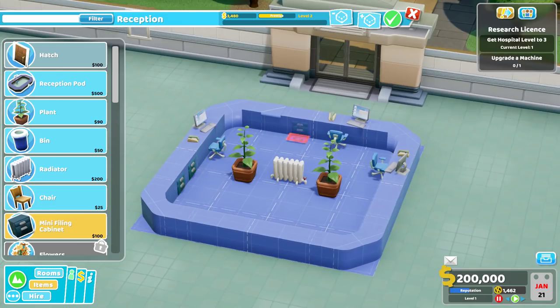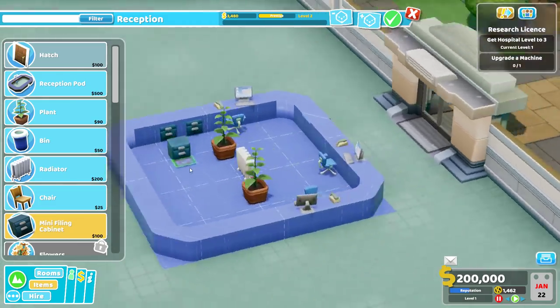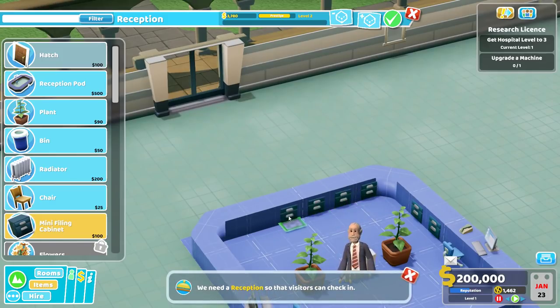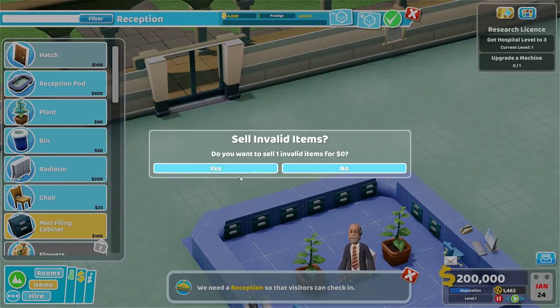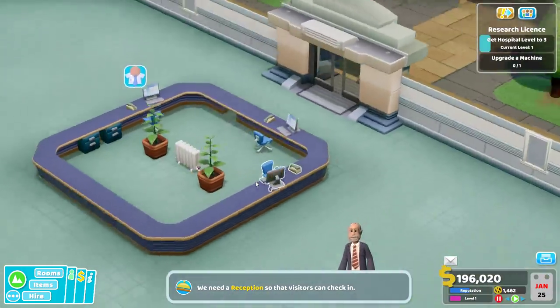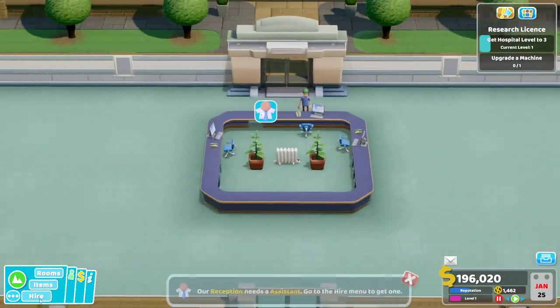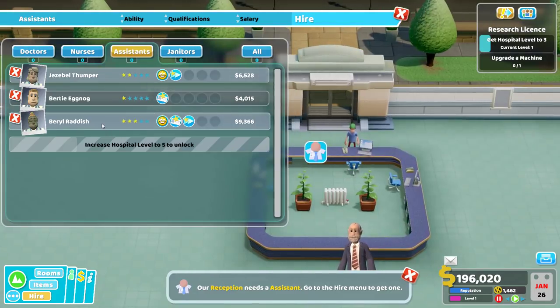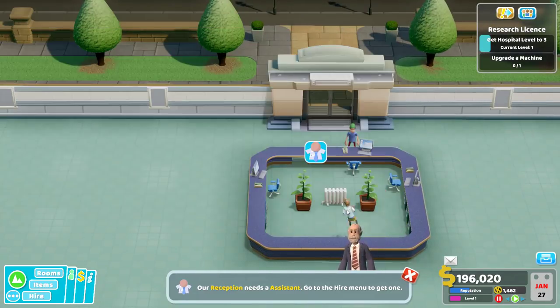I'm going to try to get the prestige up quite high - see if we can get to level three. There you go, level three. The thing I put in the corner wasn't valid. We need to hire at least a single assistant to get started. Let's get Carl Radish over here - higher skill. Done.